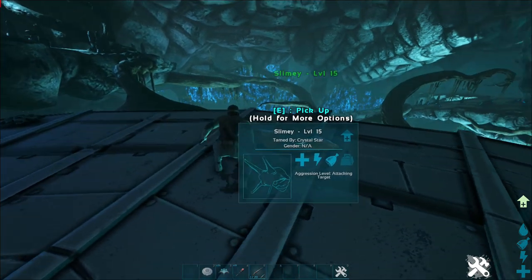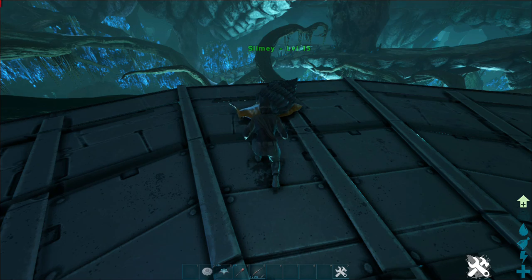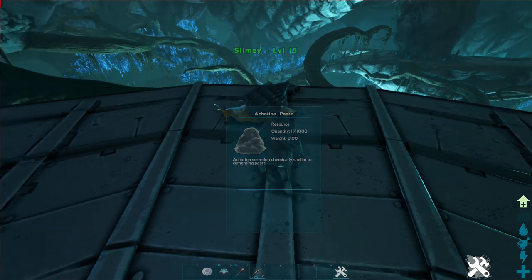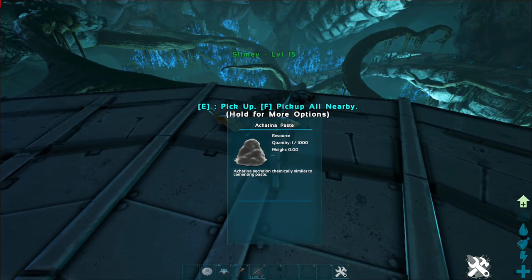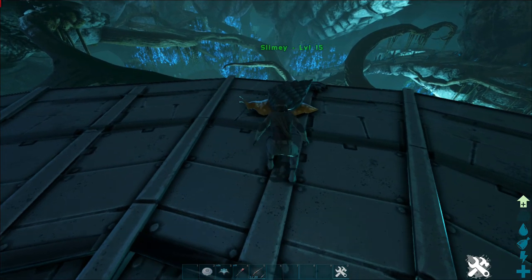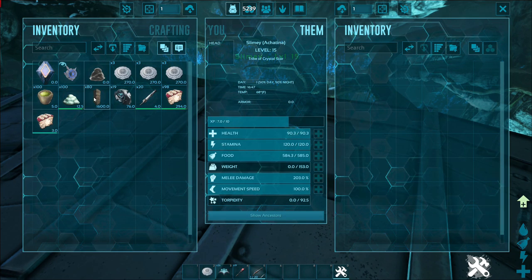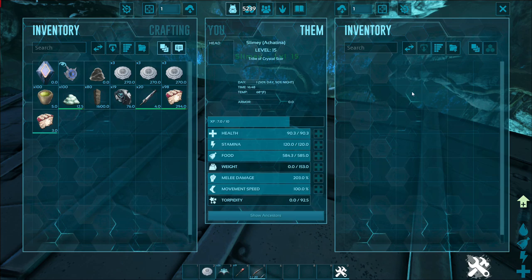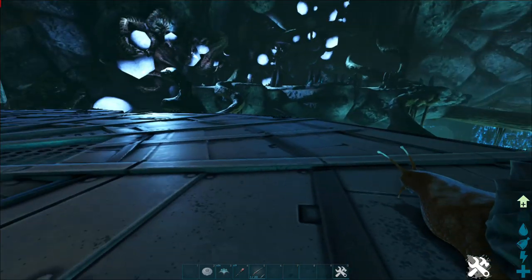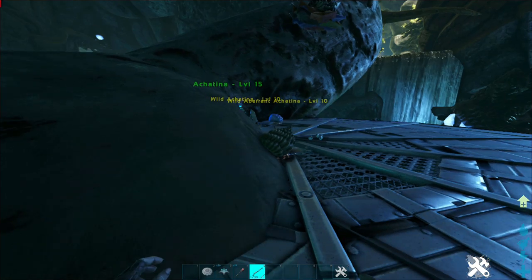We are going to start off with probably one of ARK's most useful dinos: the Achatina. The Achatina is a snail — actually a really cute snail in my opinion. They have two unique special abilities. Number one, Achatina paste — they drop it just by sitting there or moving. Whatever you put into their inventory, if they are on wander, they'll produce organic polymer and Achatina paste.